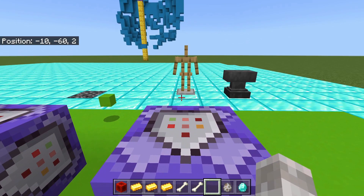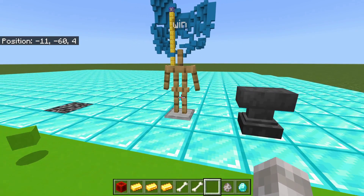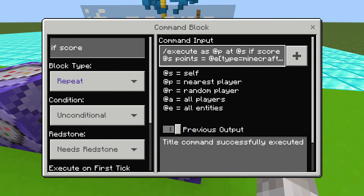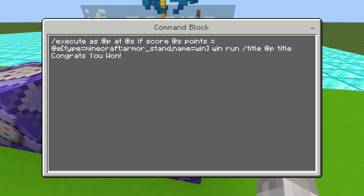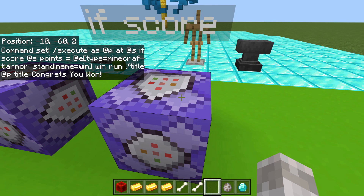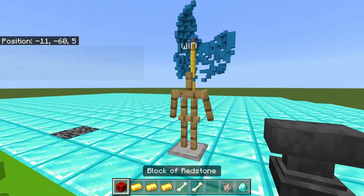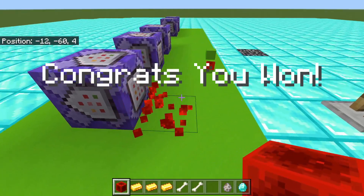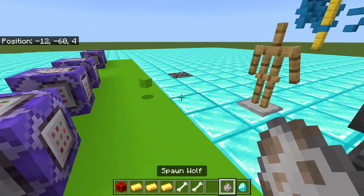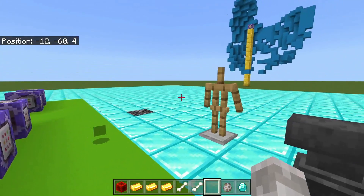The final 'if' element is scores. If a score equals the score of another entity, or is higher or lower, you can make something happen. In this example: execute as @p, at @s, if score @s points equals @e type=minecraft:armor_stand name=win, run slash title @p title 'congrats you won'. I set the player score to 3 and summoned an armor stand called 'win' also with a score of 3. So when activated, it says 'congrats you won' — but if the scores don't match, nothing happens. You can test for any score value to trigger events.